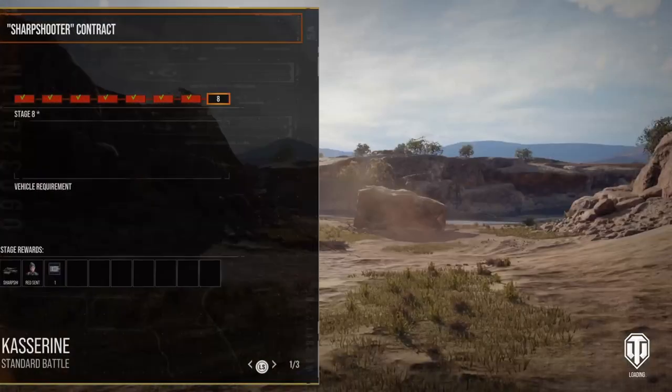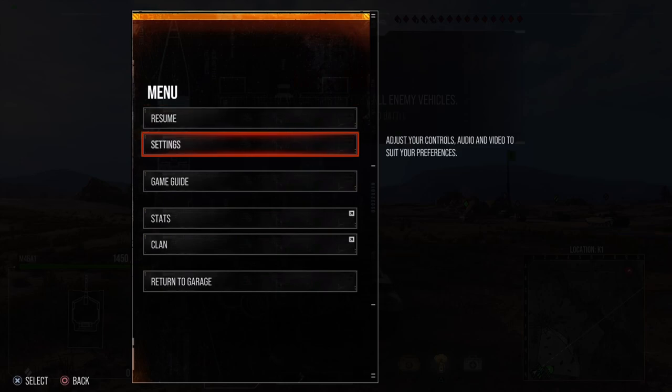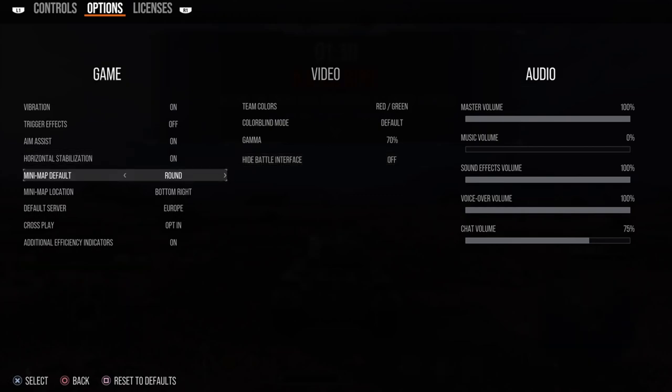First up, before the battle's even begun, you have several things you can do to better understand how the game might play out. The first thing I recommend you do is switch to the minimap instead of the compass. The compass provides you with a very blinkered view of the battlefield — you will know exactly what is happening around you, but you will not know anything about what is happening beyond that.